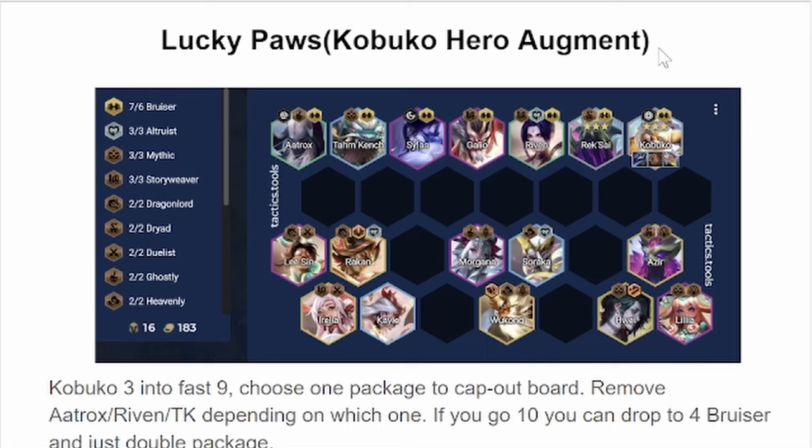Another package is the Morgana, Wukong, Soraka package, which gives you Heavenly, Sage, and Ghostly. And the last one is the Azir, Lillia, Hwei package, which is Invoker, Mythic, and Dryad.